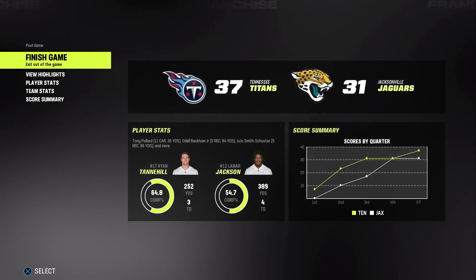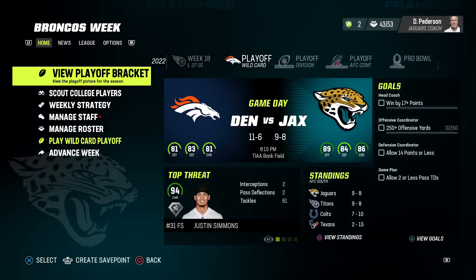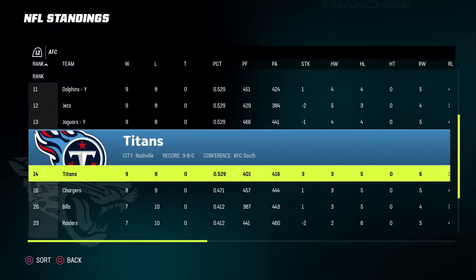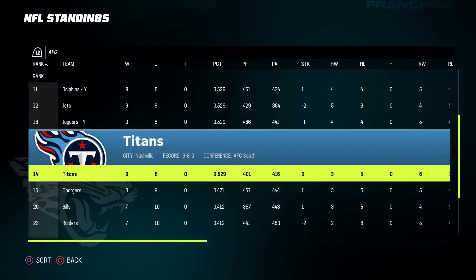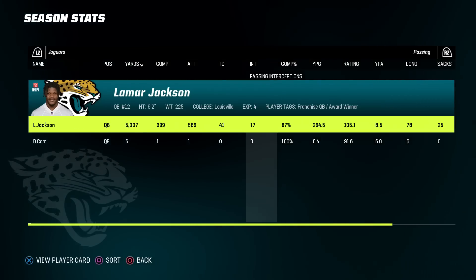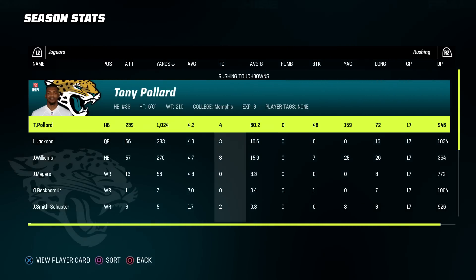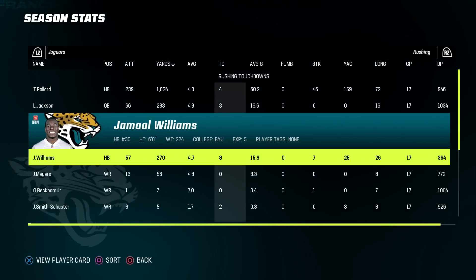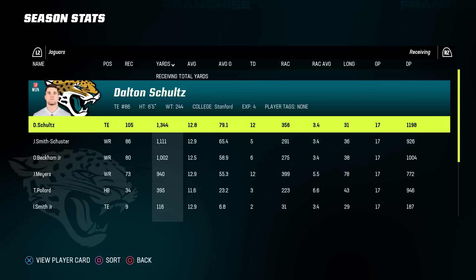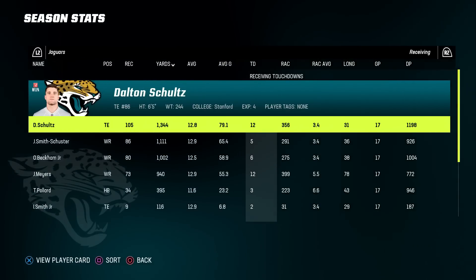We still somehow ended up first in the division — I'm guessing we had the tiebreaker, and the Titans didn't make it even though they beat us. Lamar was top five in touchdowns and passing yards — 41 touchdowns, only 17 picks, over 5,000 yards for Mr. Jackson. Dalton Schultz had 1,300 yards, 105 receptions, 12 touchdowns — incredible season for a tight end.